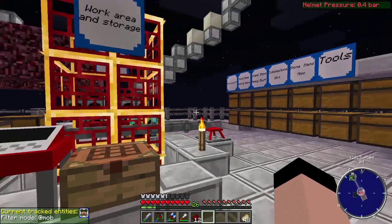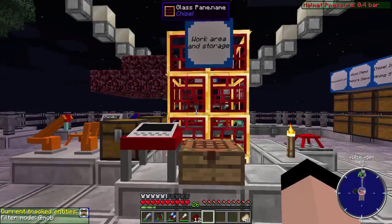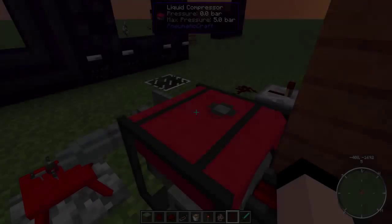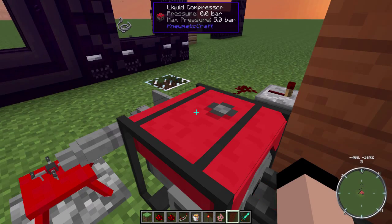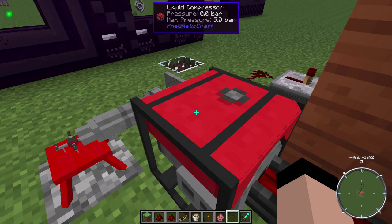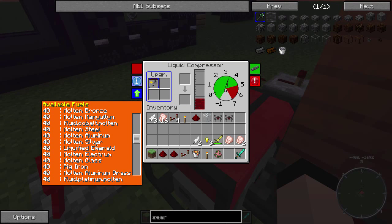I thought I would show you a little bit of that in a creative world before showing you what I ended up doing. Let's go ahead and jump over to the creative world. Okay folks, we're back and we are looking at the liquid compressor. If you go into the interface you can kind of get an idea of some of the available fuels in this little tab right here. A lot of the molten metals do a nice job.